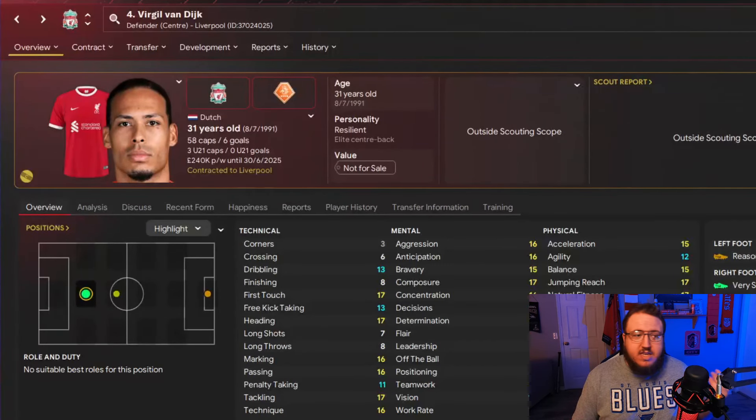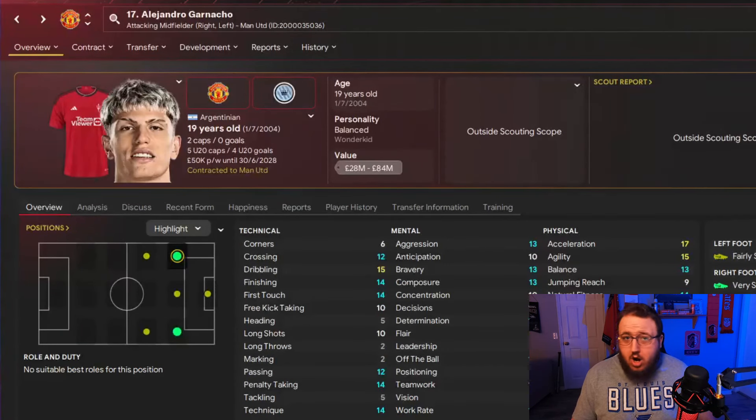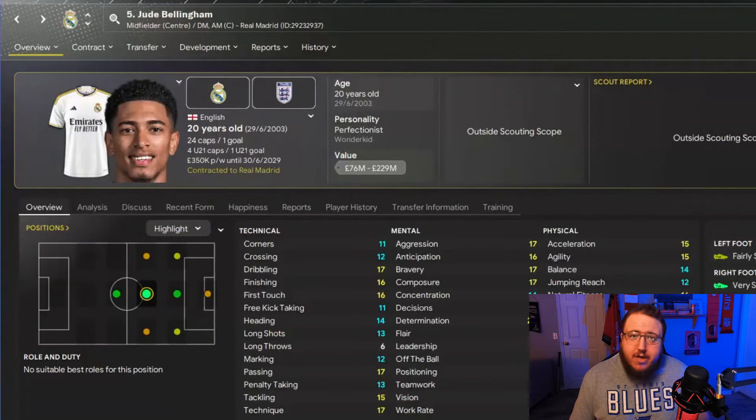You'll be able to see players' faces like Virgil van Dijk, Alejandro Garnacho, or even Jude Bellingham. Sortitoutsi is nice enough to have a video on that page to guide you through how to download and install them within your FM as well, so definitely make sure to check that out if you haven't done it before.